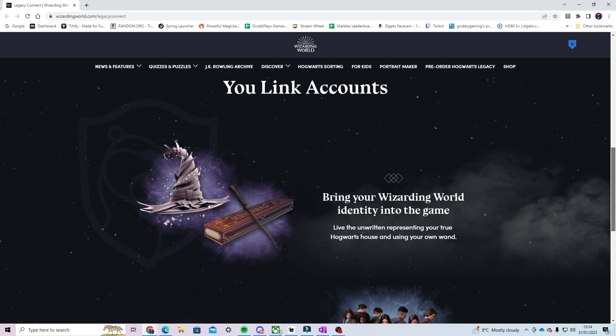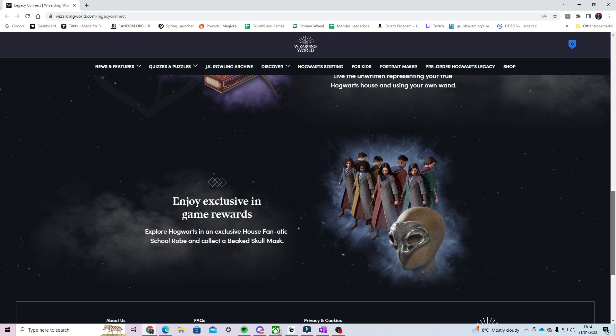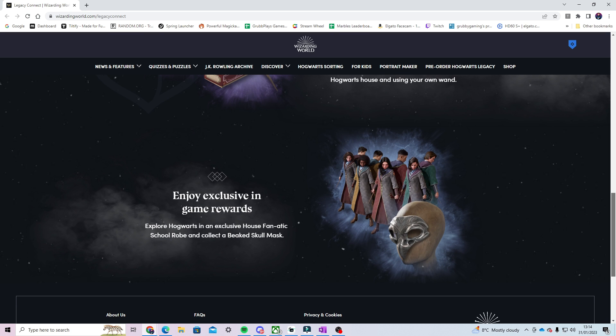But that is not all though. By linking your account, you'll actually get access to house fanatic robes and a beaked skull mask, which you can see now on screen.